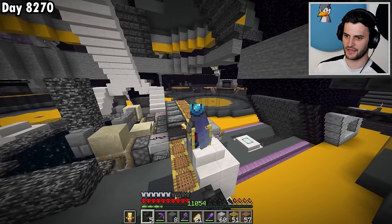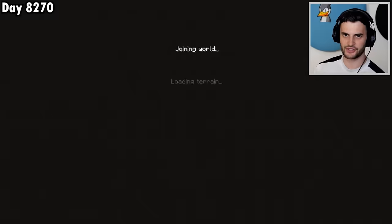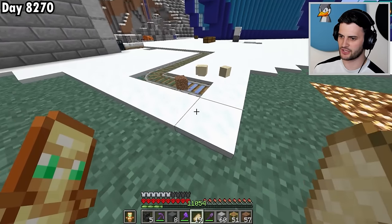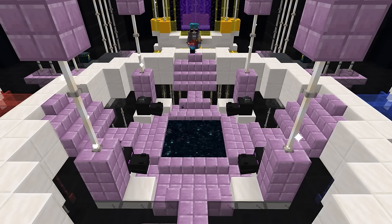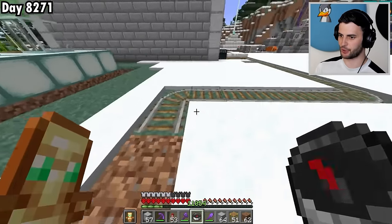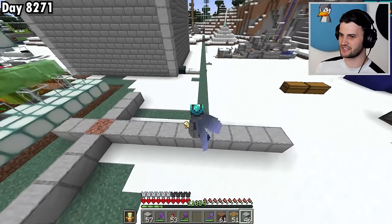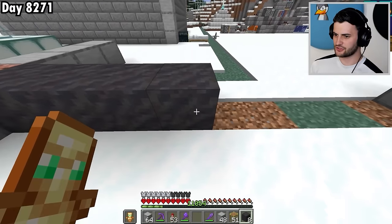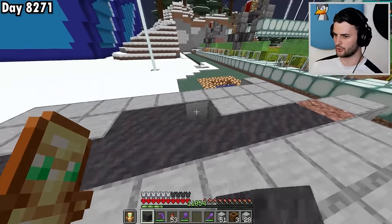We can test it all out by flicking this lever and see it in action — yeah, look at that, it's pushing them through. Fantastic. Let's head through and check it out on the other side. It looks like this is the world spawn, because this is where all of the sand dropped. I did stupidly leave my compass in the End, so give me one moment to head back and grab the items. According to the compass, this is definitely the spot — this is the space it's going to take up. I could build it really high in the sky so it's out of the way.